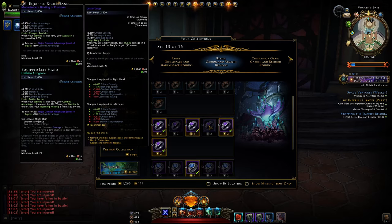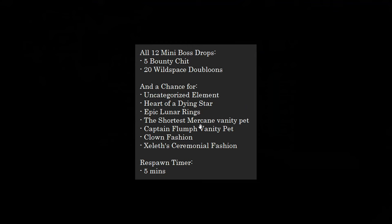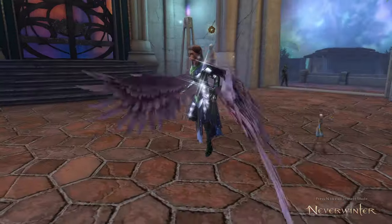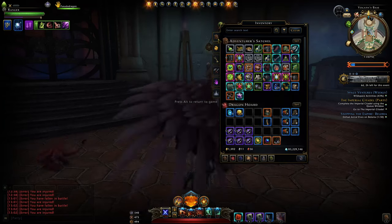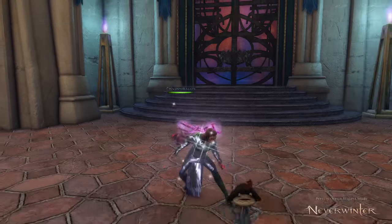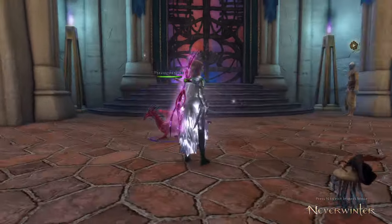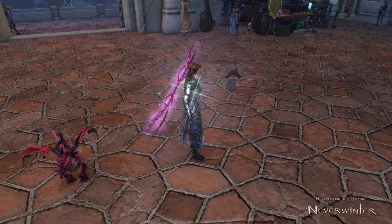Then you can get the Shortest Mercane Vanity Pet. We got quite a lot of him to drop — he's one of those Mercane race creatures, super tall, and he follows you around. But what's really cool is you can also get the Captain Flumph Vanity Pet. All of these should drop from any of the mini bosses you kill. The Captain Flumph is just a Flumph in miniature form with a pirate hat — it's pretty cool. The drop rate is very low though; we only got one after killing over a hundred mini bosses. So if you see him, he's pretty rare.